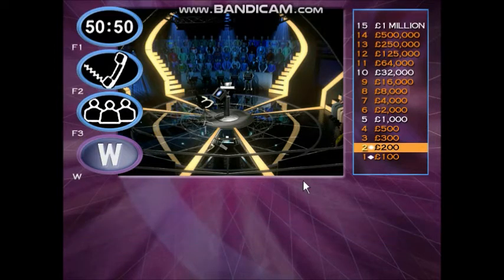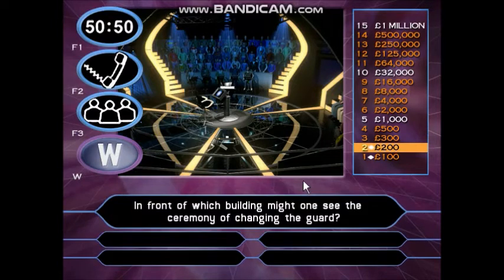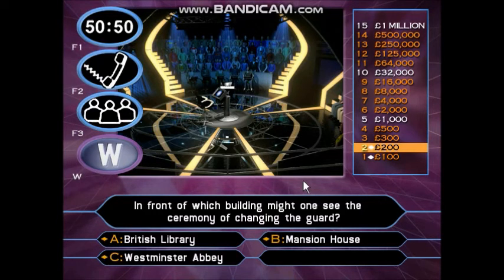So far so good. Take a look at this for three hundred quid. In front of which building might one see the ceremony of changing the guard? British Library, Mansion House, Westminster Abbey, Buckingham Palace. You've got three hundred pounds.